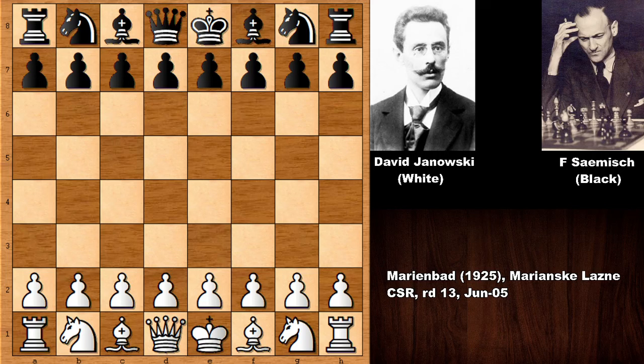Hello everyone and welcome back to another exciting chess game from chess history. From 1925, this is a game by two of the leading chess players at the time. With the white pieces we have David Yanowski, and his opponent was Frederick Samish with the black pieces. This chess game was played in 1925 and is a notable classic — you've probably heard of the Samish variation.